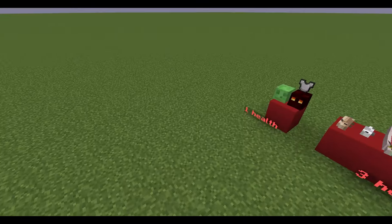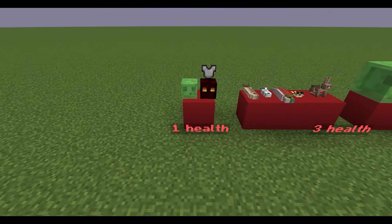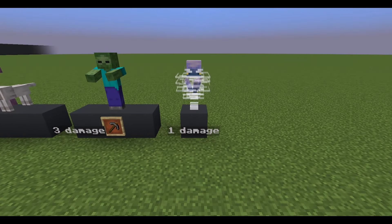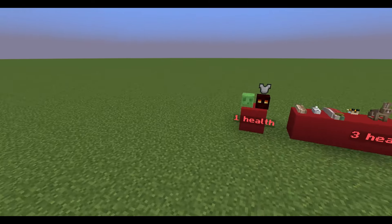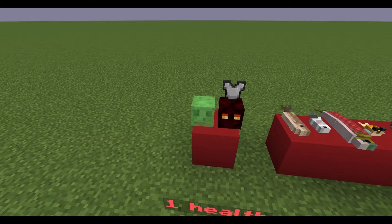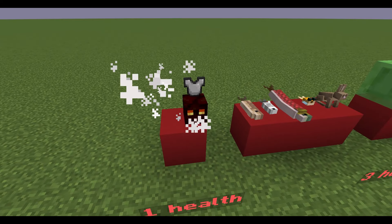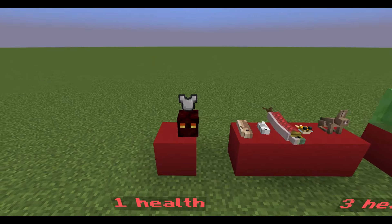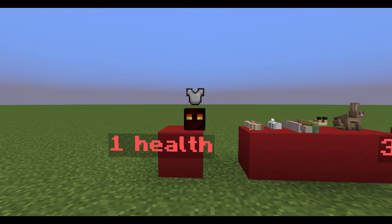For example, tiny slimes and tiny magma cubes have one point of health. Breeze's Wind Charge deals one point of damage, and a player deals the same damage with an empty hand. This means that you can kill a tiny slime with a single punch. However, you can't do that with a tiny magma cube. Some mobs have natural defense points, indicated by these armor icons, that lower the amount of damage they take.